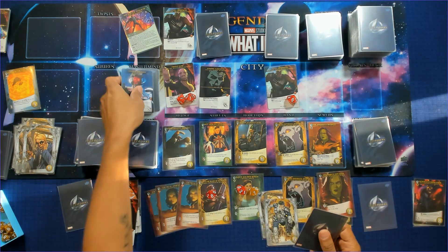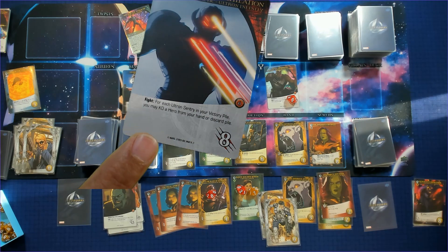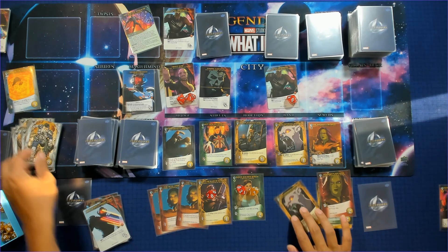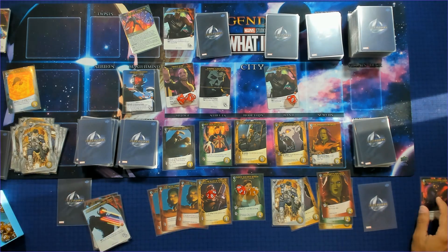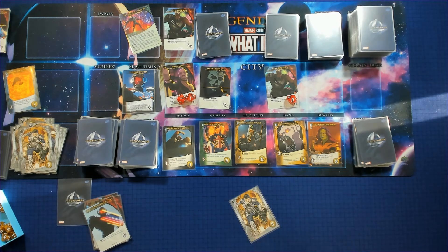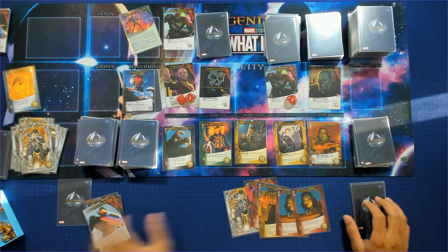Ultron Infinity's effect: for each Ultron in your victory pile you may KO a card from your hand or discard pile. We've got three, so we KO three cards. We held one in hand and KO'd the other from the discard. All right, this might be a quick game. Zombie Wong rises the living dead but it won't matter.